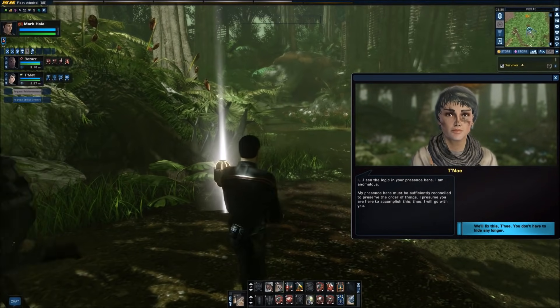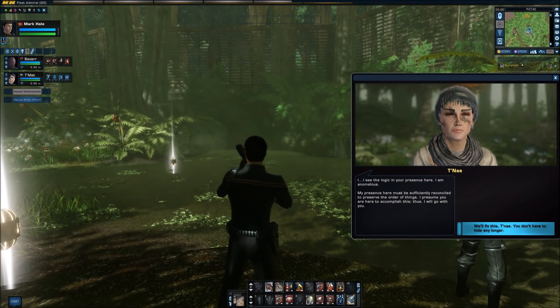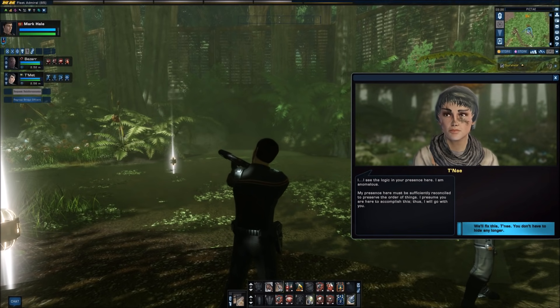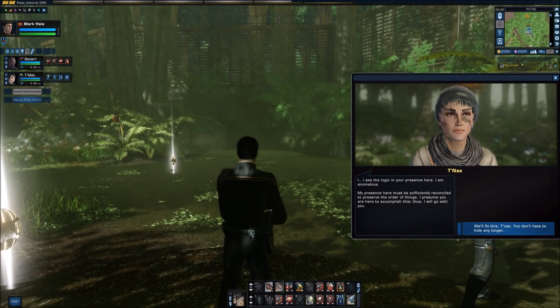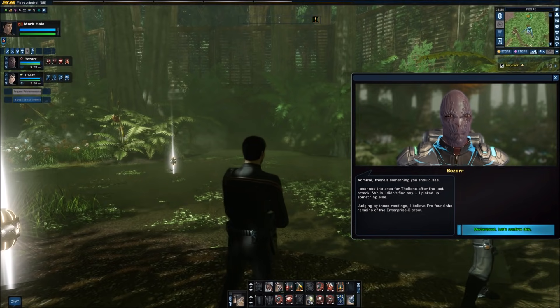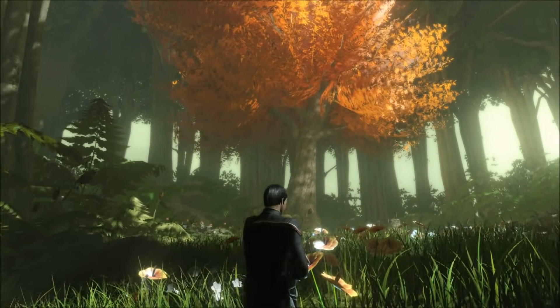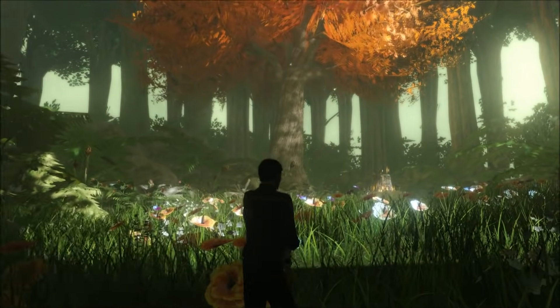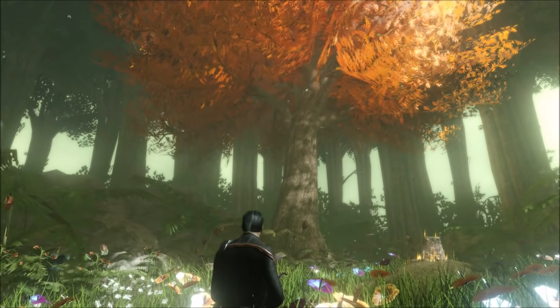'I see the logic in your presence here. I am anomalous. My presence here must be sufficiently reconciled to preserve the order of things. I presume you are here to accomplish this. Thus, I will go with you.' Excellent. You don't have to hide any longer. This temporal reintegration is a strange process, whereby two of the same individual from alternate compatible timelines are merged into a single person once again. Ahead, we can see a single autumnal tree amid the sprawl of green — maybe it's caused by the presence of an anomalous being, bringing this area out of phase with the rest of time. There must be something of importance here.